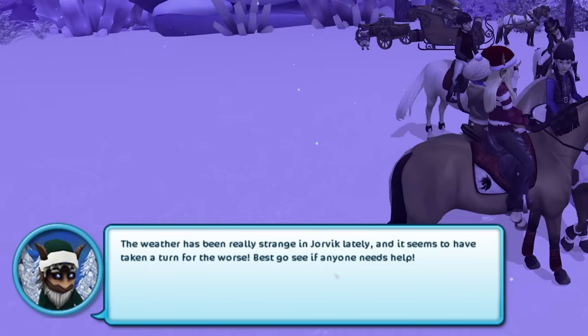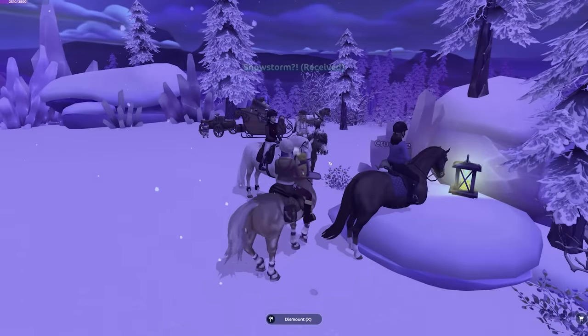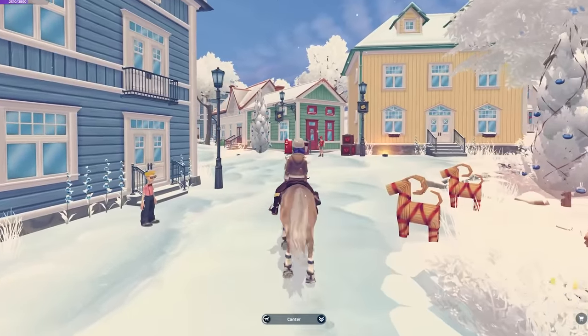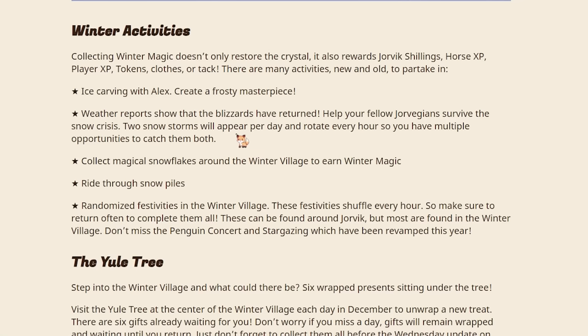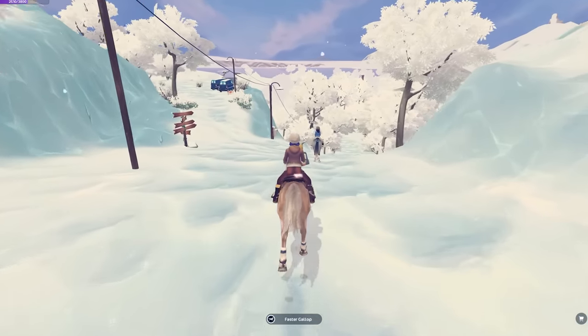I've done those snowflakes. The weather has been really strange in Jorvik lately, and it seems to have taken a turn for the worse — best go see if anyone needs help. There's a freak snowstorm in Jorvik, go see what it's about. It says it's picking up in Moreland. Star Stable did bring back the blizzards, but thankfully it is nothing like it was last year. Last year, they only appeared at two set times, and if you missed that time, you were out for that day — you couldn't repeat it or anything.